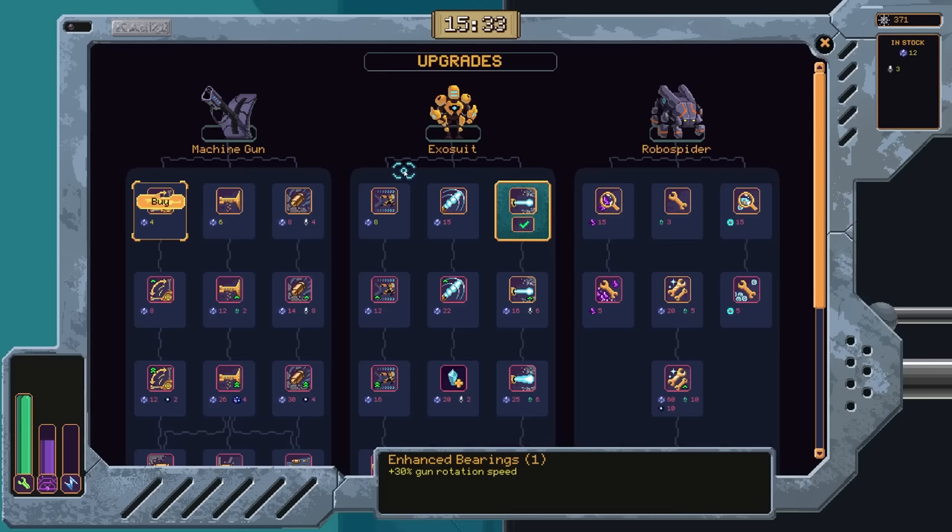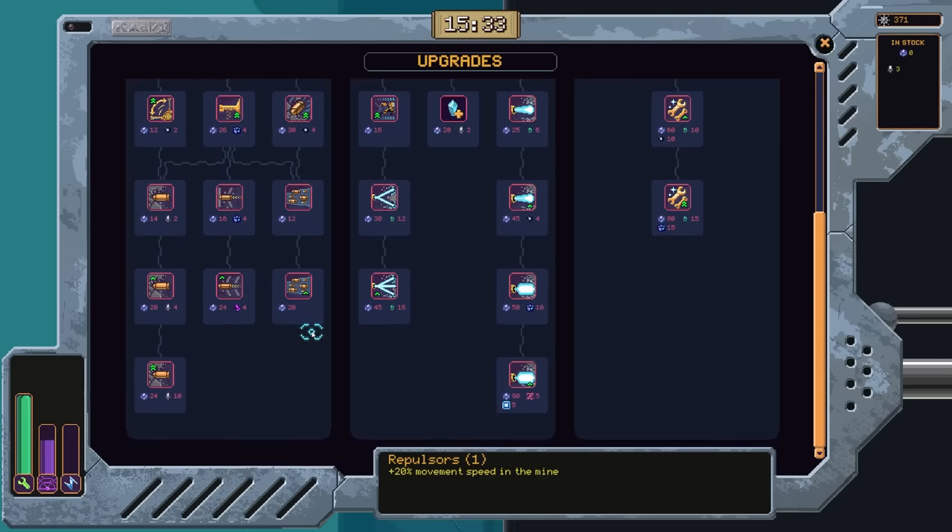Let's get back in and connect to the spider. It does pause when we go into the upgrade screen — good to know. We've got 12 gems now. Machine gun belt — expanding bullets or enhanced bearings? I kind of want the rotation speed upgraded, it's dirt cheap. Then I think we might actually go for movement speed because I am very, very slow. And we are all out of the purple gems — the only thing we have left is the silver ones, and it looks like those combine with the purple ones later on.